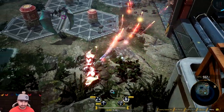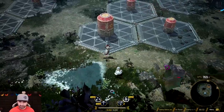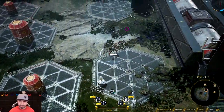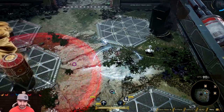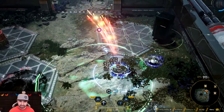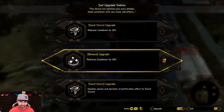I said this in the last video — blow up all the barrels. Let's get our first upgrade. The skills we have are: Tornado, a shield, and a thing that makes us shoot faster. Those are the skills we have.